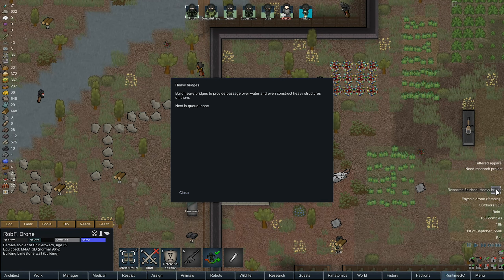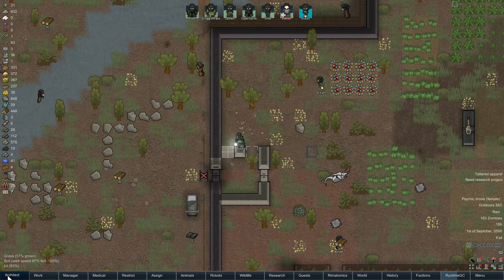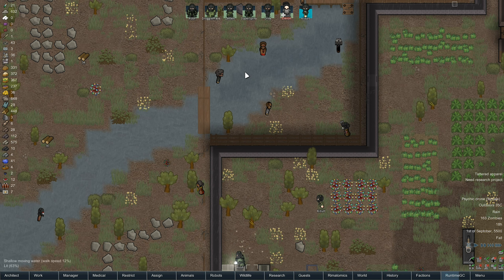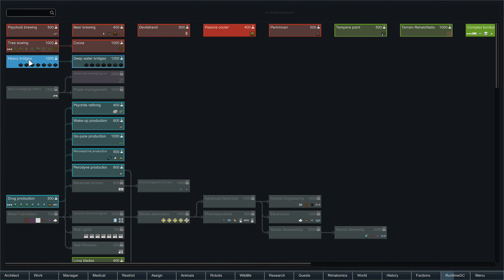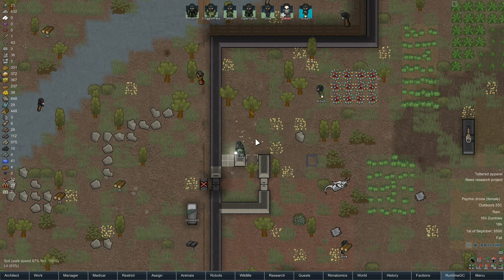We've finally finished researching heavy bridges — excellent! So hopefully now we should be able to go outside and build on the deep water or the other one. Let's see which this is going to be. I don't know if this is going to be that. So that is deep water — this is normal shallow water so we might be able to build a bridge on this. We've got a couple of these now. So we've got deep water bridge and we've also got heavy bridges. What's the definition between the two? Right, we're going to go outside and have a little experiment — I want to see what the difference is between them and see if we can try and build.